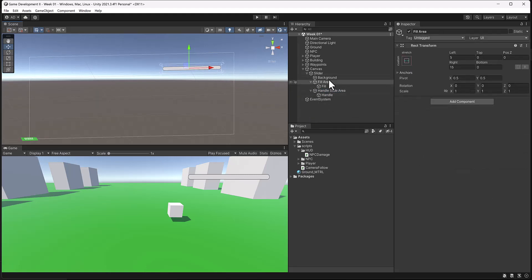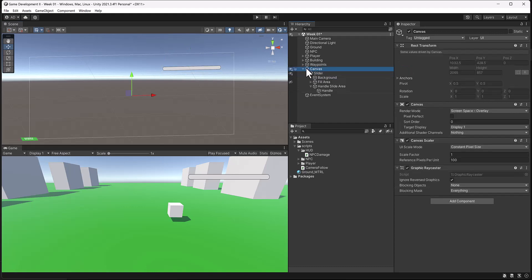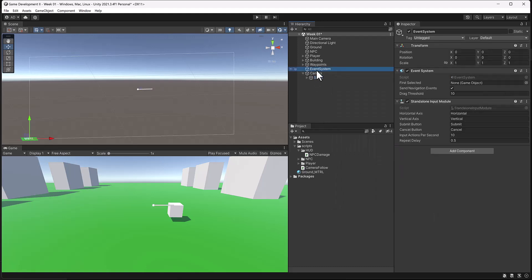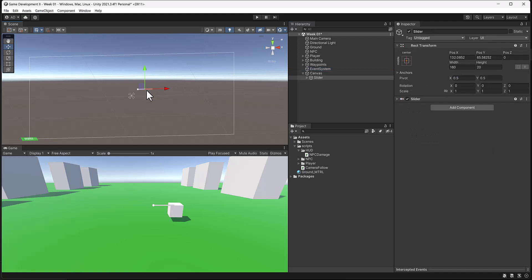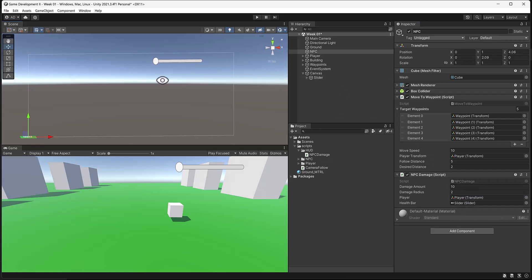It looks like it didn't update when I did that and I messed it up a little bit — so in case you did too, I'm just going to right-click, go to UI, select Slider. This time it placed in the middle so I'll scale it up and position it up here. For now we're just doing the basic stuff so we get comfortable with it. Again, dragging that slider into the health bar area.